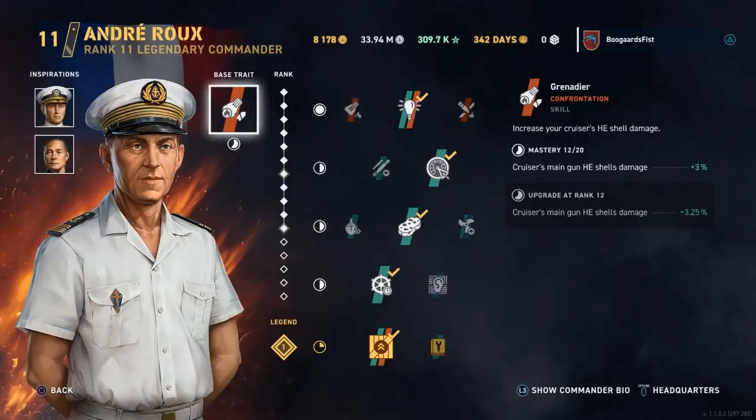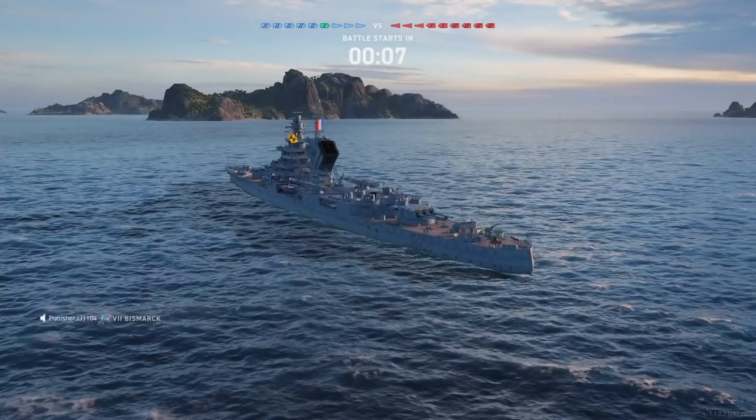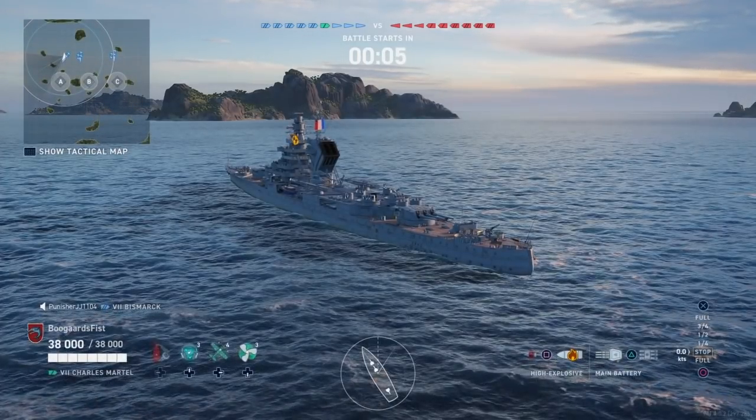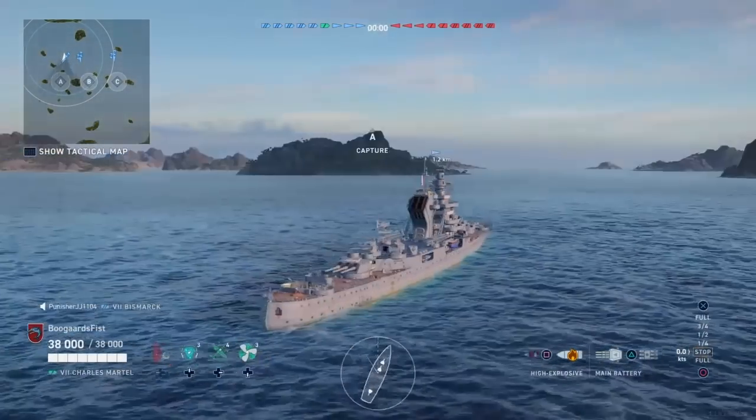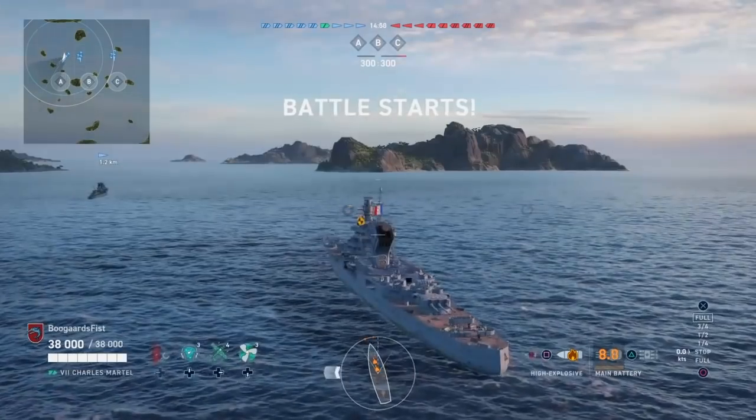Hey guys, Teebler. Today I've got a look at the Charles Martell, the tier 7 French cruiser. Here's my Rue build on the screen. This Martell is the most offensively minded of all these cruisers, so you could potentially play around with Lemon on this ship and have a fair amount of success.